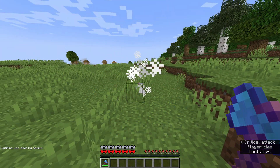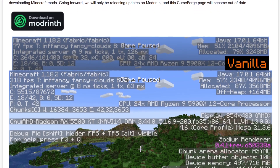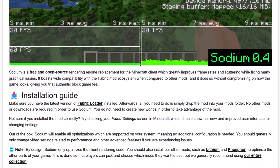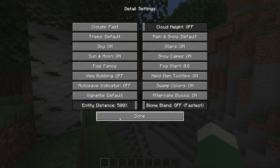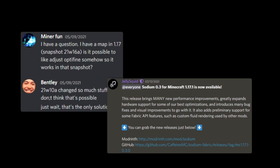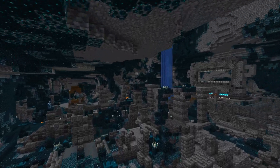The Optifine vs Sodium battle has been ongoing for about 2 years now. While Optifine has been around since the beginning, Sodium showed up as a new competitor around the release of Minecraft 1.16. The general consensus was that Sodium produces better frame rates and Optifine offers more customization. 1.17 changed the game quite a lot, and now that we have 1.18 and 1.19, it's time to revisit both mods and do a fair comparison between them.